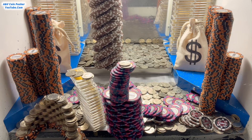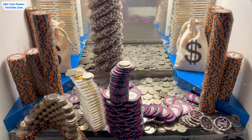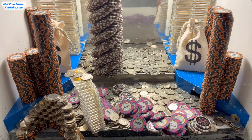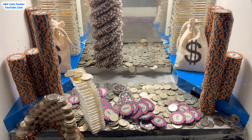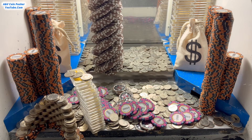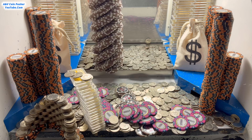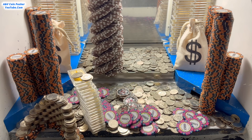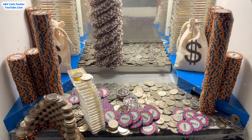I think our best bet for now is to push over there on that right side. That tower of $5,000 chips just fell straight into the payout chute — that was unexpected! My goodness, I can't believe this game is going as good as it is. Let's go see how many quarters we've won and we'll get right back to pushing.